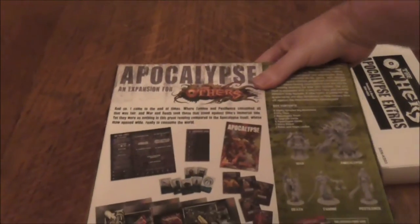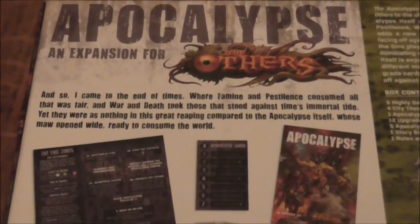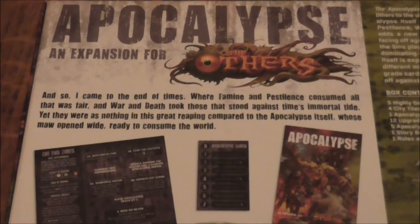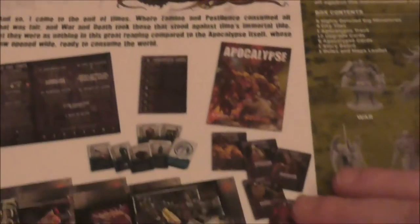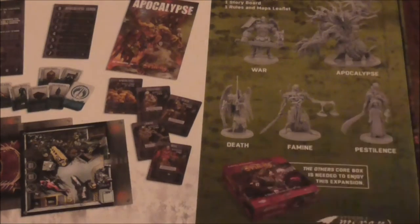Let's have a quick look at the back. "I came to the end of times, where famine and pestilence consumed all that was fair, and war and death took those that stood against the immortal tide. Yet there was nothing in the great reaping compared to Apocalypse itself, whose maw, wide open, ready to consume the world." You've also got a little picture here showing some of the other bits you'll get inside.